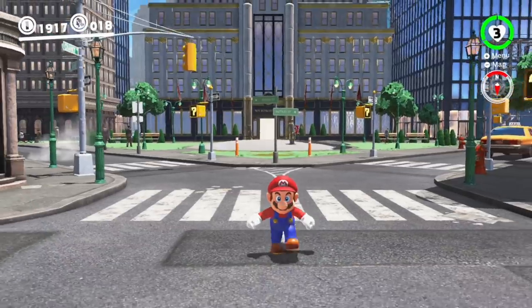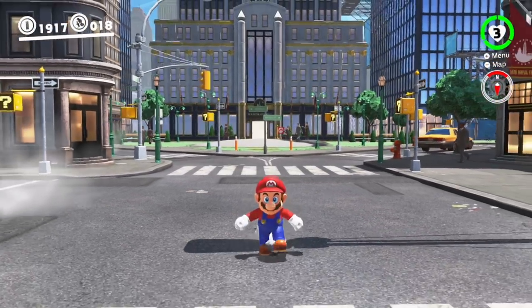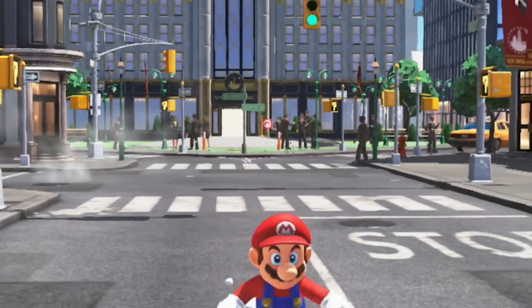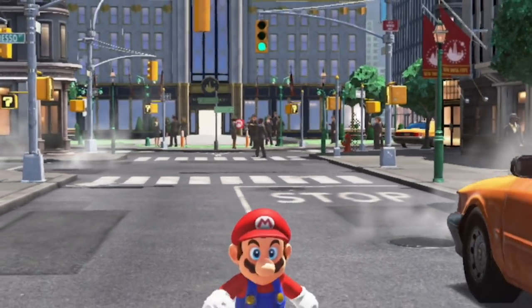Along those same lines, as I pointed out in the original E3 demo, distant characters in the city are all rendered as 2D sprites. The game swaps in 3D models as you get closer.